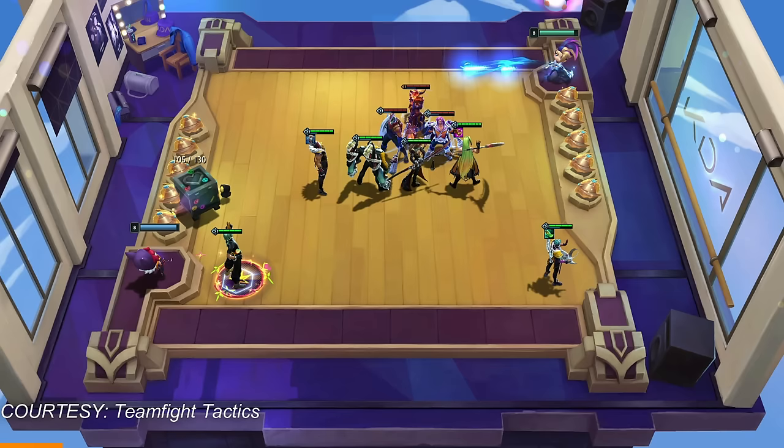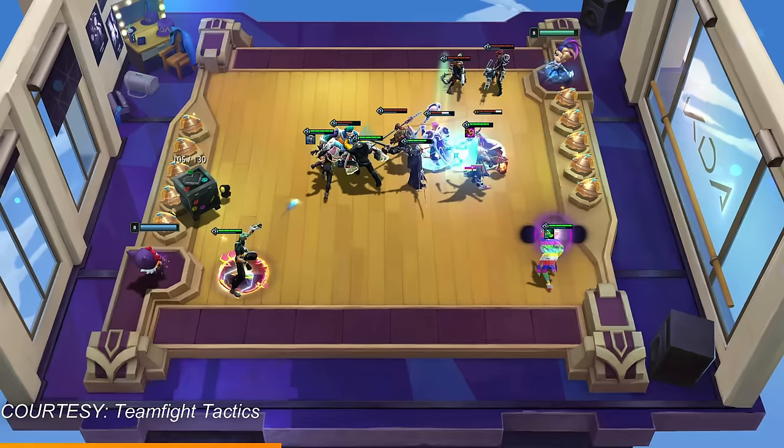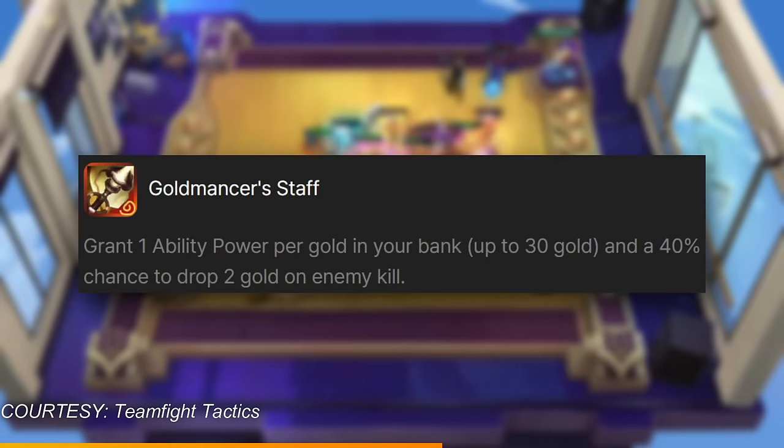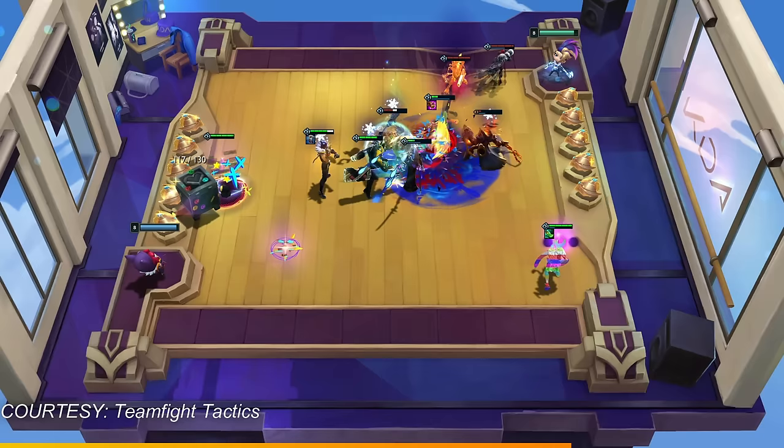If you get an artifact anvil from Heartsteel during stage 3, don't open it before stage 4. There's a secret rule that prevents you from getting certain artifacts after stage 3. These artifacts are Mogul Mail, Goldmancer's Staff, Collector, Gunblade, and Diamond Hands — and it's actually good that you can't get them at stage 4 because they don't have real value anymore.